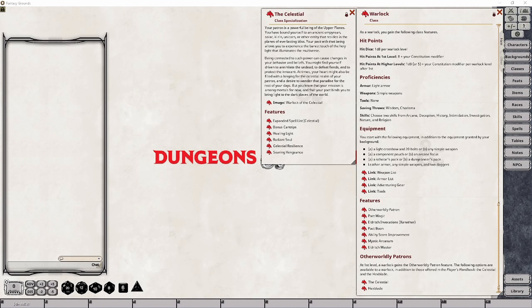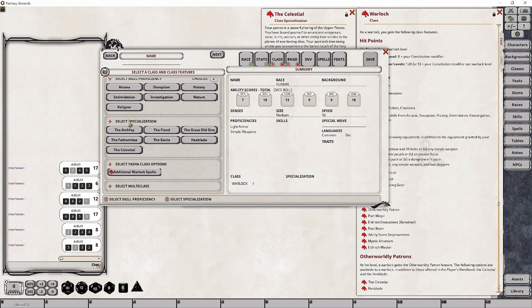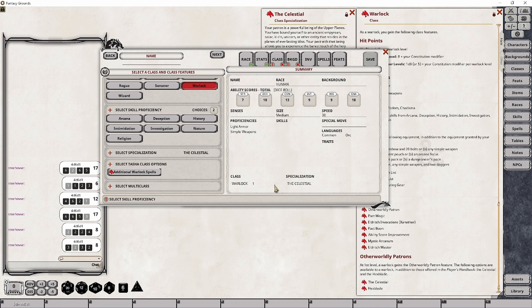I'm going to go ahead and set up a quick level 1 Warlock and bring you back just as I'm about to apply the actual class specialization. I just clicked on the Warlock option here for my class selection, and what that has done is down here at the bottom, I now get to see my class specialization. In this particular case, I'm choosing the Celestial, and that's all you do to actually set your specialization.